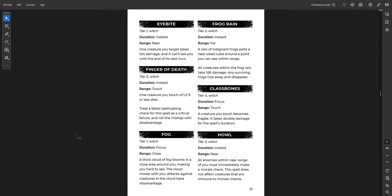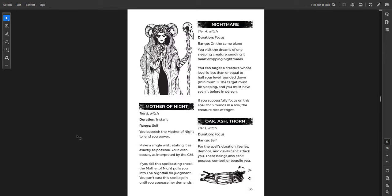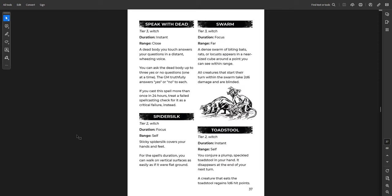One of my favorite spells is Eye Bite. It's a Tier 1 Witch class spell, duration instant, range near. One creature you target takes d4 damage and it can't see you until the end of its next turn. Really useful in combat if you're trying to avoid getting targeted by a big enemy, and do a little damage on the side. It's a good control spell. Great spell list overall.